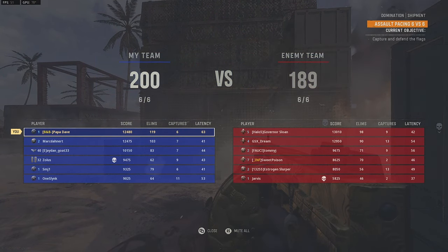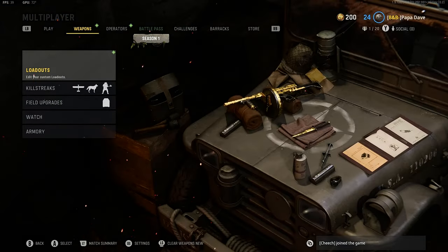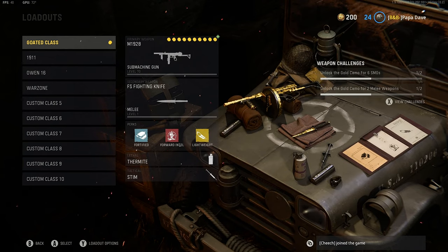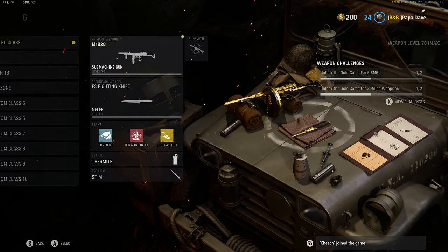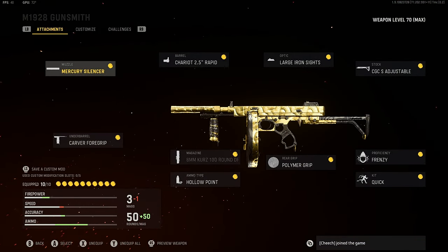The Thompson is just an insane gun. And look at this — 119 kills. Back in the actual video about why the M1928 is an absolute stud of a weapon, a.k.a. the Thompson. Look at this, called the goated class for a reason. My attachments — you guys can copy them if you want to be the best player in the game.